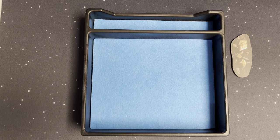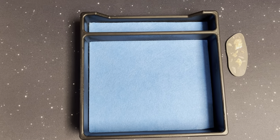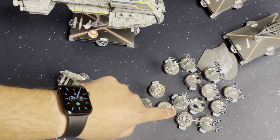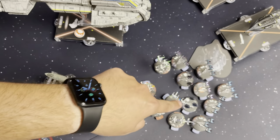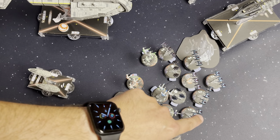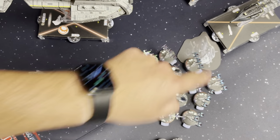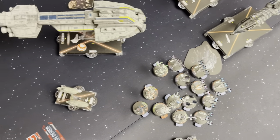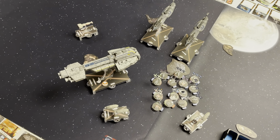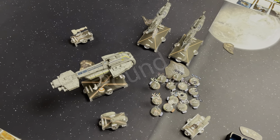Here's the end-of-round state: three health, one health, one health, four, three, four, three, three, one, two, two, two, with full health on the back two. Hopefully that helps a little — otherwise you couldn't see because of my finger. This is the state of the board. We'll come back for the start of round three.